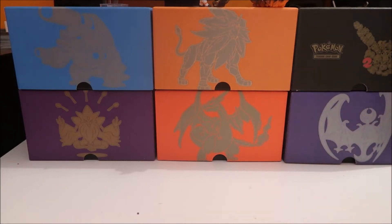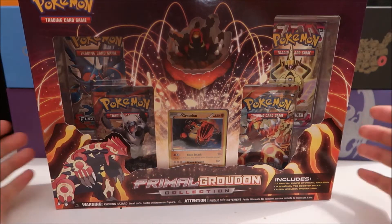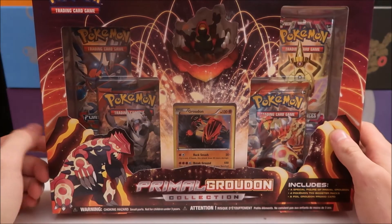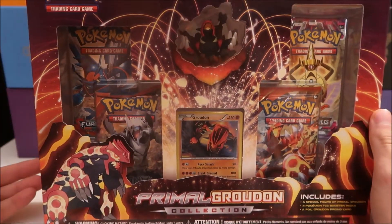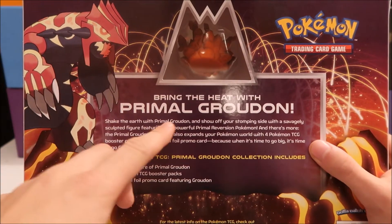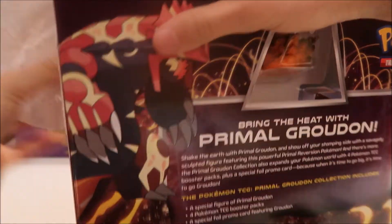What's up guys, I'm back again with another Pokemon card video. Today I have the Primal Groudon collection box. I've had this box here for a while — I also have the Primal Kyogre box. I got duplicates because these boxes look pretty cool, maybe I'll keep one. Flipping to the back, you have this derpy-looking Groudon and the message 'Bring the heat with Primal Groudon.' You get four packs, your figurine, and the promo card from the front.